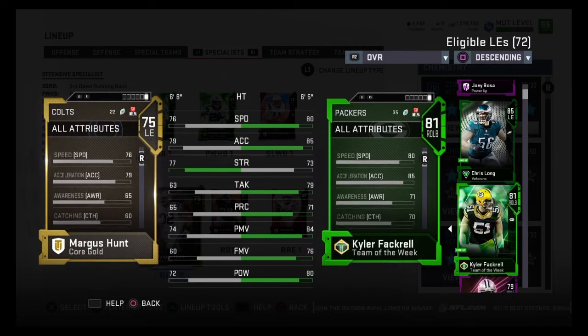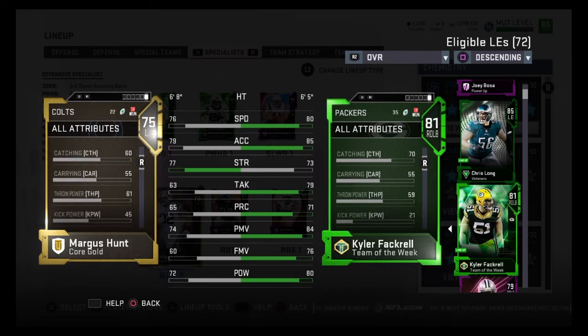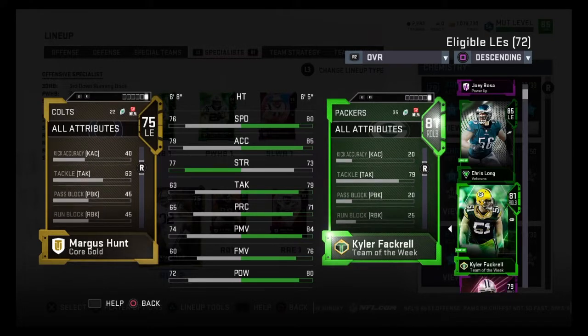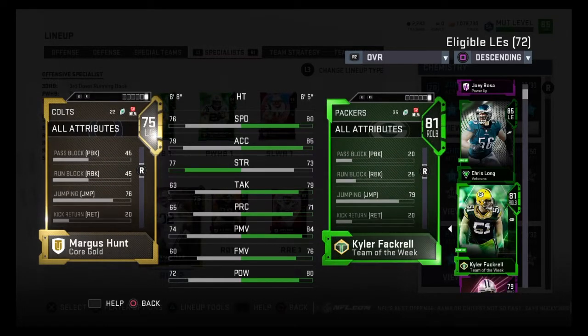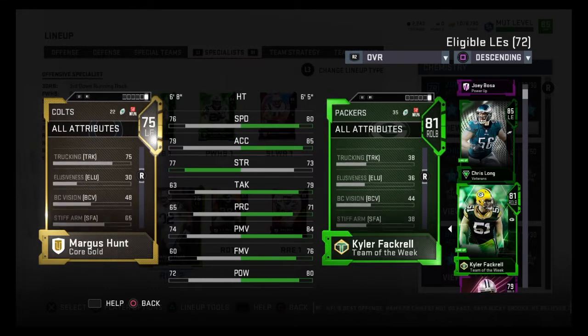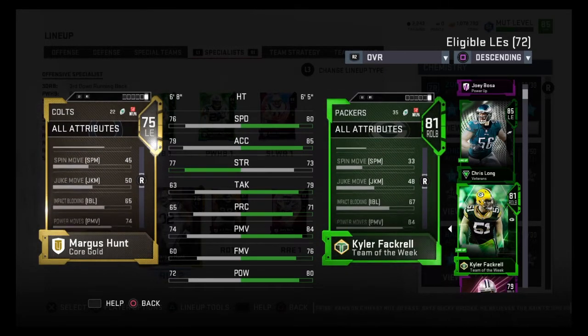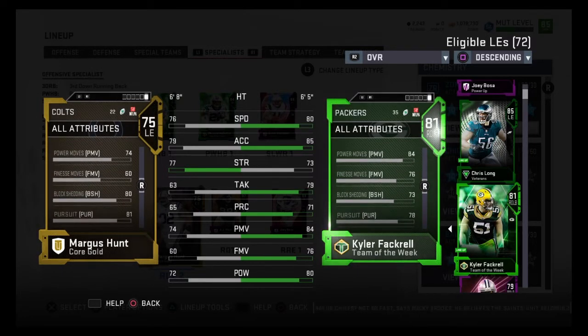So for some reason that brought his overall down a little bit, but he's got so many crazy stats. He's 6'8", 295 pounds, 76 speed, 79 acceleration, 77 strength, 76 jumping, with 75 trucking for some reason — I don't know why, but I'll take it. He's also got 60 catching.